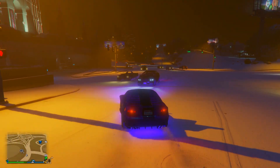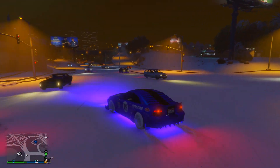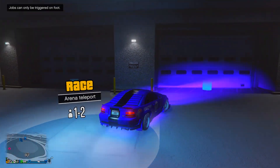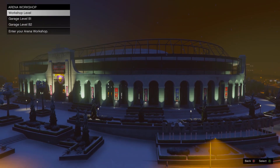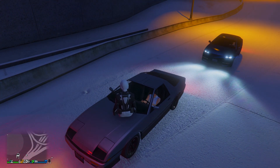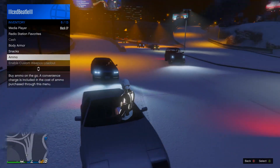From here, drive into your workshop level. Once you enter the workshop level, your camera should glitch out. Quickly spam Y to get out of the vehicle — you should fall through the map, just like this.